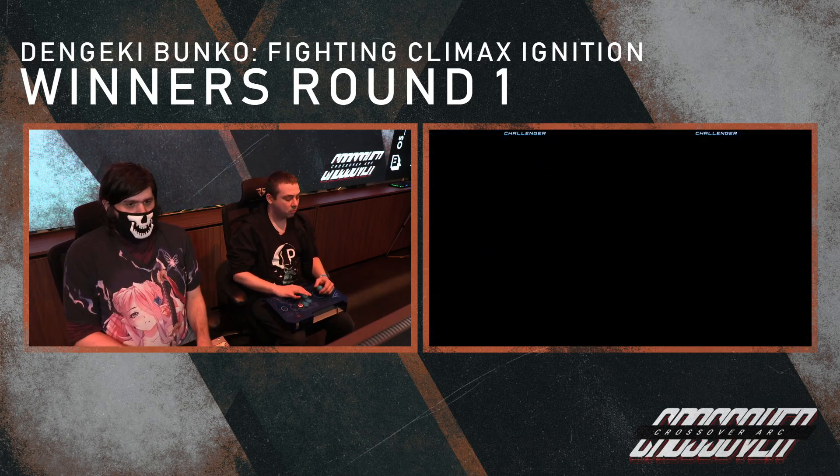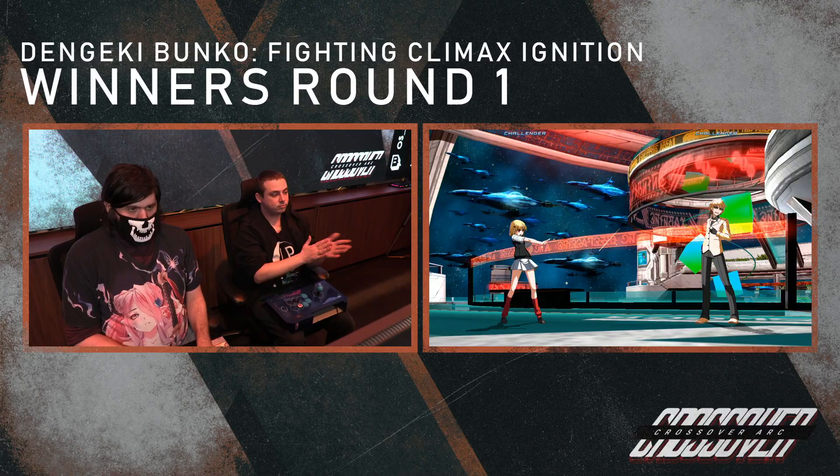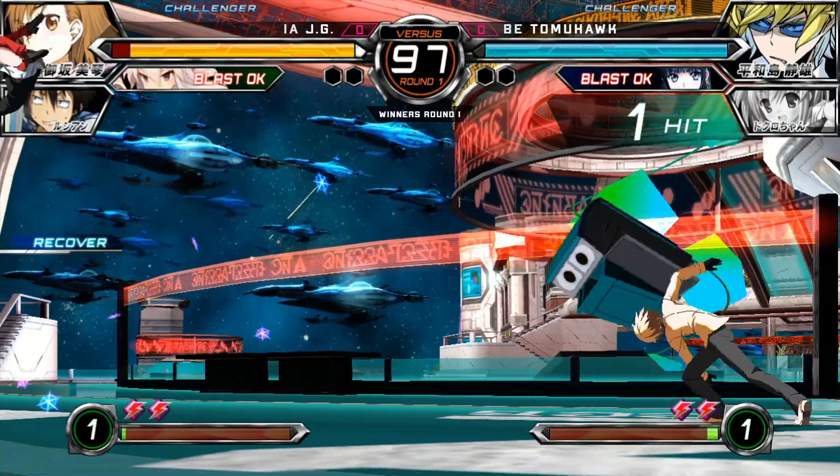Any character you play, you honestly can't go wrong with the assist. If you don't know what you want, you can just run Dokuro. Actually, you could just do that. And Dokuro can cover a lot of options or weaknesses that your character has.